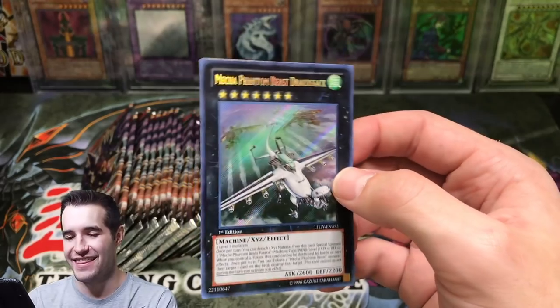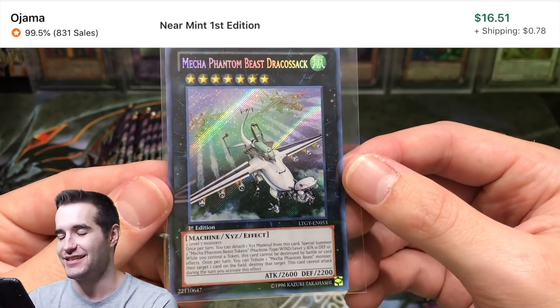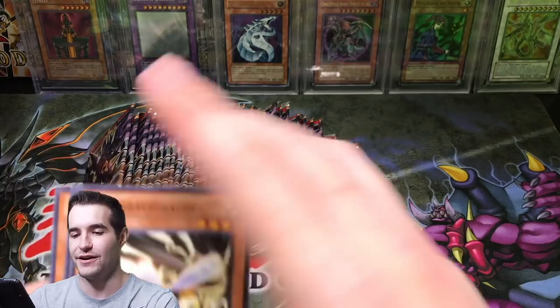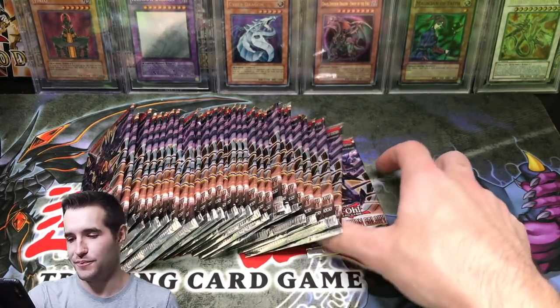Harpy's Pet Dragon - ooh! Mecha Phantom Beast Draco Sack! That is a pretty awesome card guys - Secret Rare Draco Sack. That's a sweet Secret Rare to pull. I think it's only worth like $7 to $10 at this point, but that's still pretty cool because everyone knows it used to be really really good. Not everyone - I didn't know that for a long time, but now I do, because I didn't play.